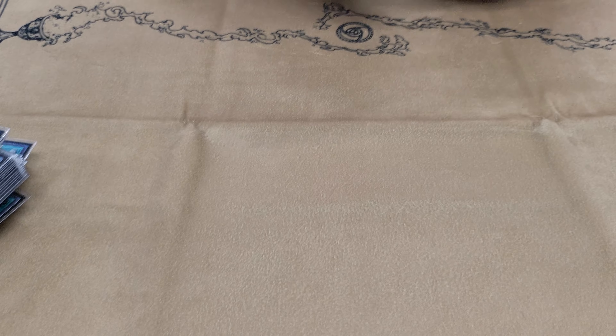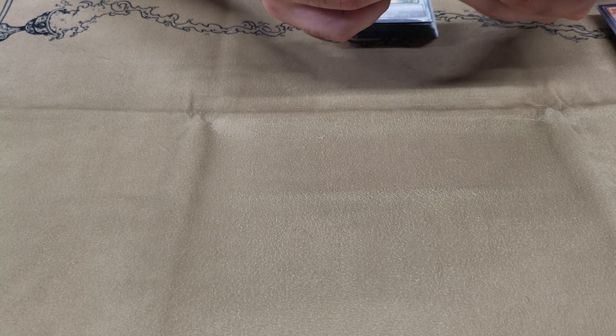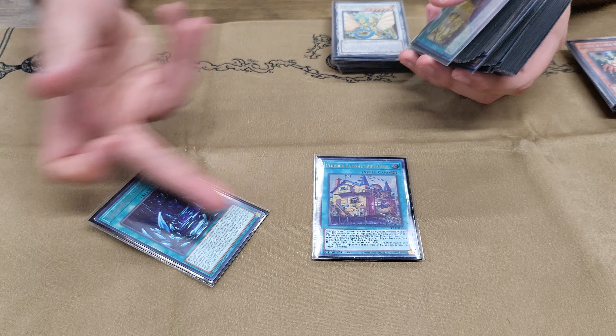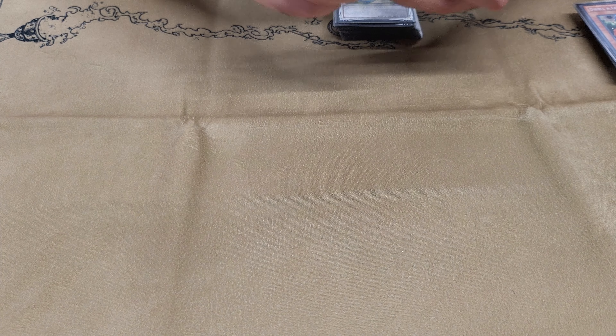And that is the main deck — that's 41. Honestly, opening the field spell isn't bad. It actually won me a game earlier today because you can just activate it, make Ancient Fairy, pop it, and search Shipyard anyways, because it's a different name. So you don't actually need the Brave Engine to do this.